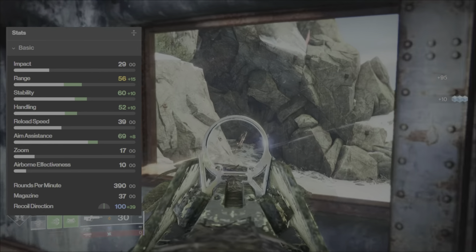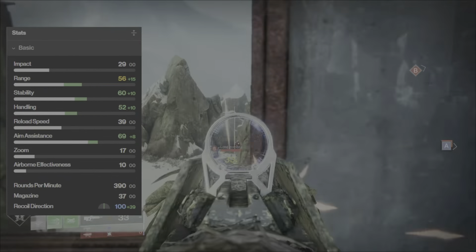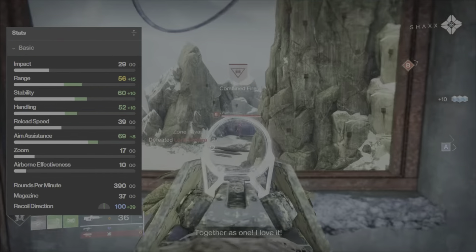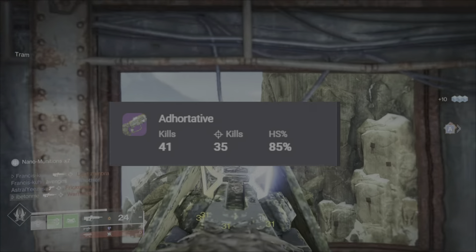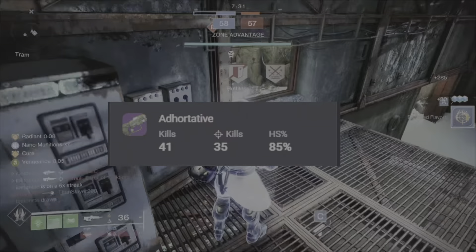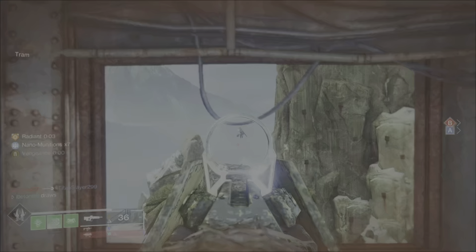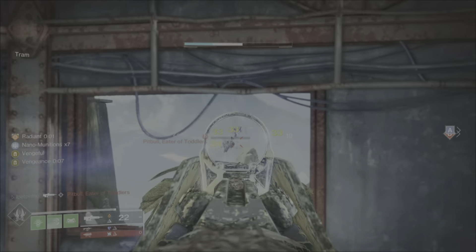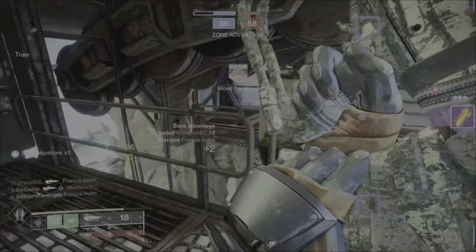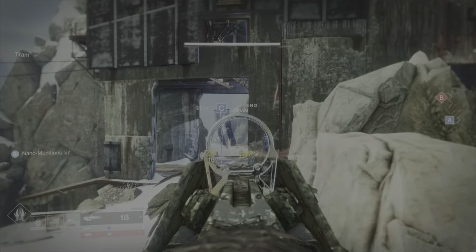Here are the stats for the PvP god roll I built: 56 range, 60 stability, 52 handling, 69 aim assist — and look at this guys, I got 100 recoil direction with this roll. In PvP I've gotten 41 kills and 35 of those kills are headshots, which is an 85% headshot kill rate. That's amazing. I know that's a small sample size, but that just shows what 100 recoil direction can do for a weapon even if you don't have great stability.